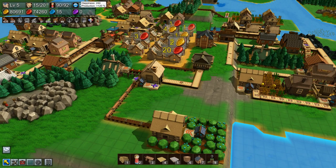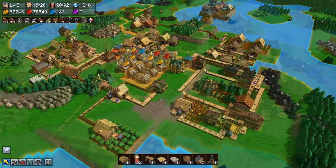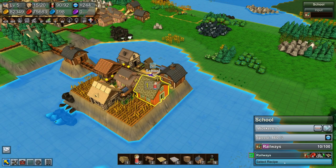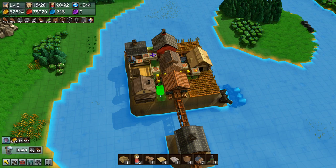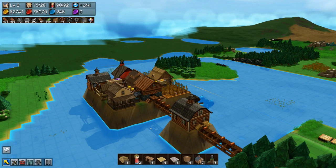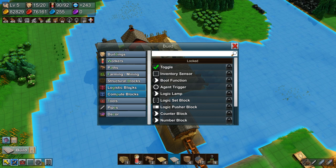We're at 244 happiness and 120 production — doing pretty well. We've almost reached 250 happiness which is a great goal. The research island is doing well overall. One mistake I made though: I forgot to give the lumber mill water. Being up so high means these buildings can't access the surrounding water, which is the disadvantage of elevated placement. I need to get this thing fed with water and we should be well on our way for research.